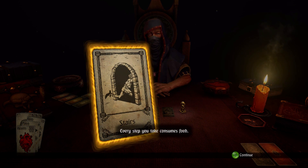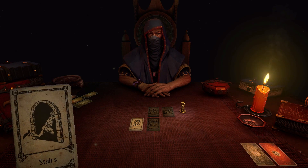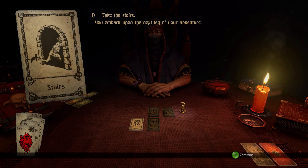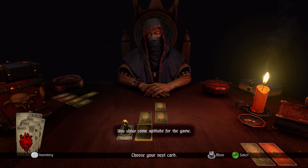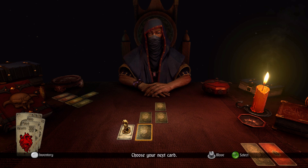The game reminds me: 'Every step you take consumes food, but you will also heal as you proceed.' Then: 'You've discovered an exit to this area — you embark upon the next leg of your adventure. Your journey is well begun.' The narrator seems pleased, saying I show some aptitude for the game. So I've made it past the first leg. I'm continuing with my current food and health, so maybe I should have asked for supplies — that might have been a better option. Well, we've got four more to go.